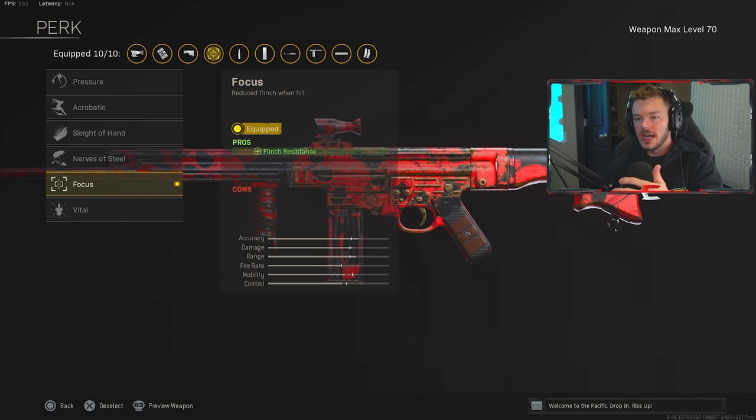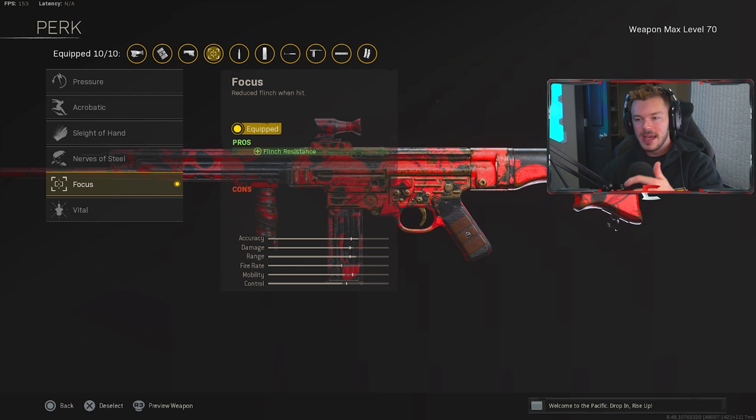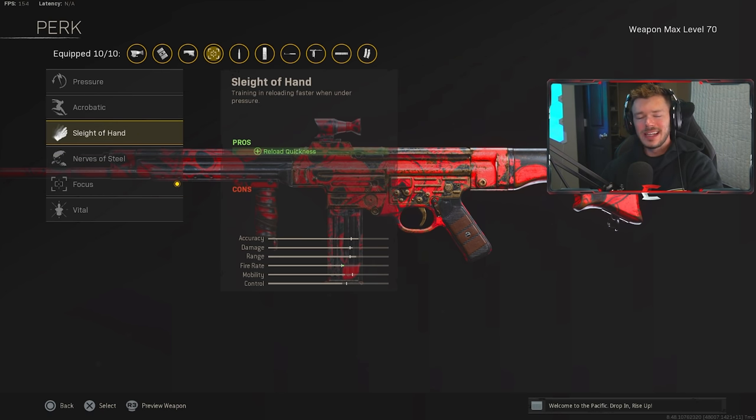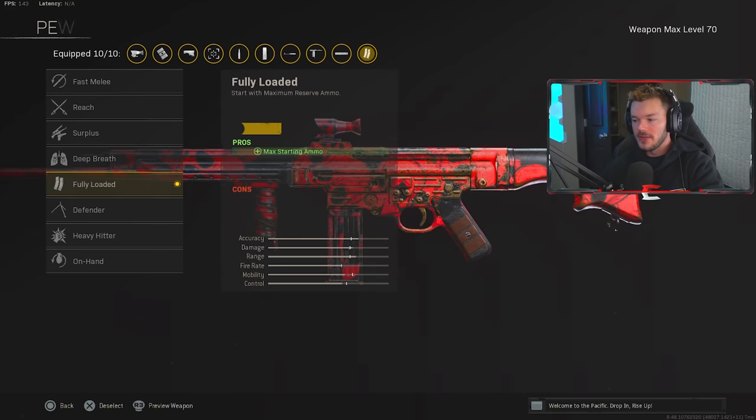In the perk section, a lot of people would say to use Vital because it increases torso damage, but I'm pretty sure Vital does not stack with a damage magazine — and we have a damage mag on this build. So there's no real reason to use something that won't do anything. I'd rather run Focus, which helps with flinch resistance when people are shooting at me, keeping me on target in gunfights. You could also run Sleight of Hand. But if you're running a damage mag, Vital likely doesn't stack — unless they update it.